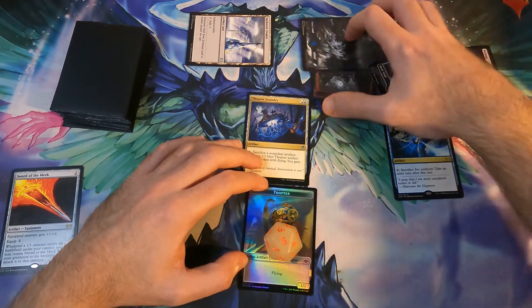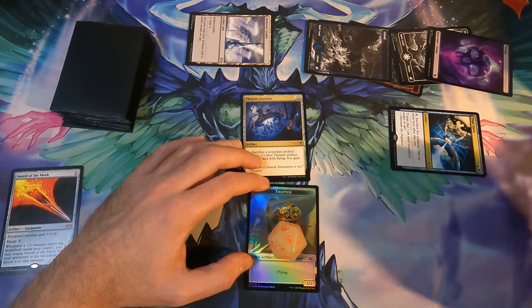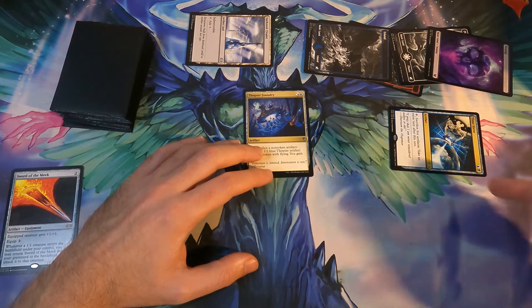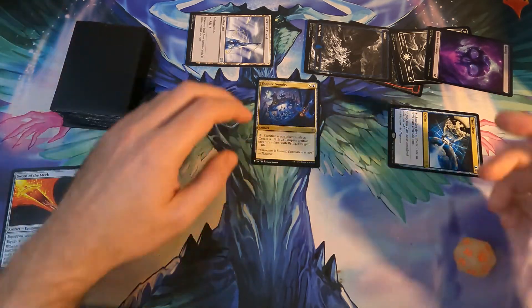Tapping five mana, we then tap the Time Sieve and sacrifice five Thopters — five artifacts — to take an extra turn. We have an extra turn. We untap.